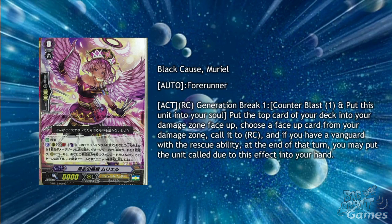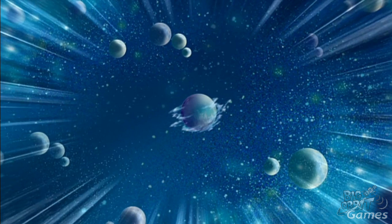Black Cores Muriel is a forerunner with Act, Rearguard Circle, Generation Break 1, Counter Blast 1. Put this unit into your soul, put the top card of your deck into the damage zone face up, choose a face up card from your damage zone, and call it to rearguard circle. If you have a vanguard with rescue ability, at the end of the turn you may put the unit called due to this effect into your hand. This can activate two on-call skills from the same card, or you can put things like perfect guards back into your hand.